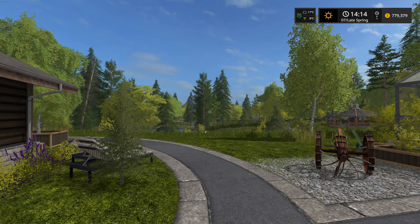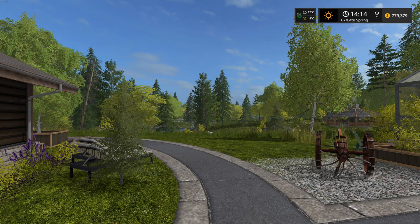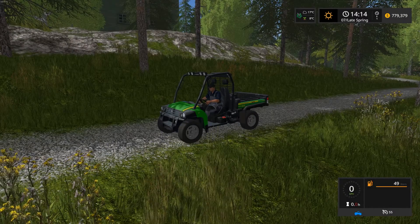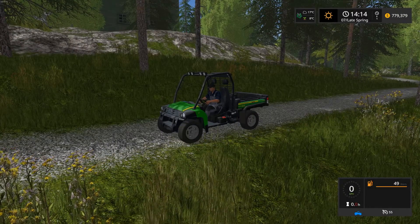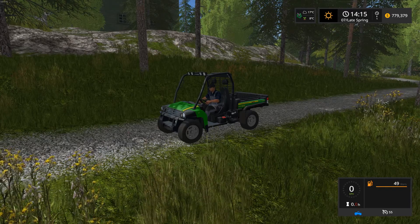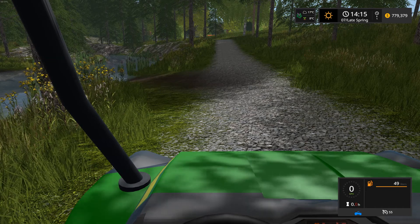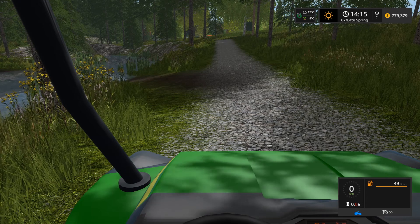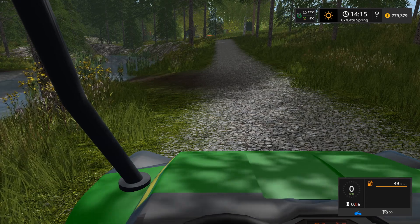I've just got a couple of jobs really, but they're all in one area. So I'm going to teleport up there. Okay, so here I am up in my little John Deere gator. Just jump in the cab here, start the motor. I've got a little bit more pallet work to do here so let's head up the road.